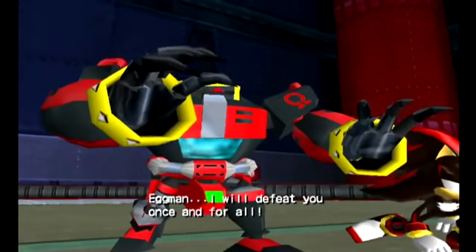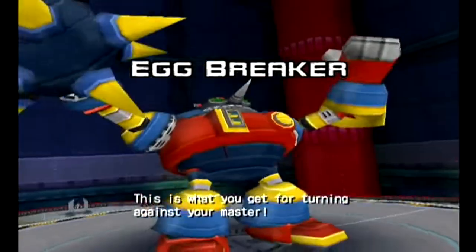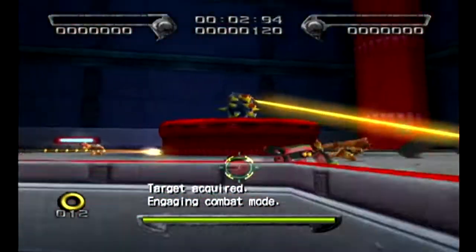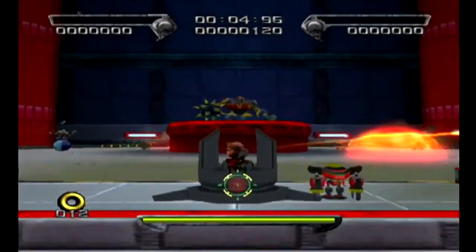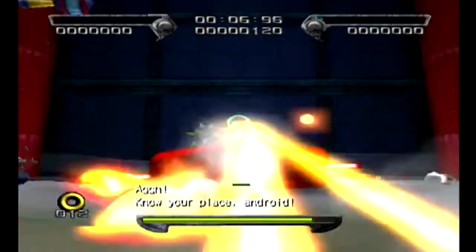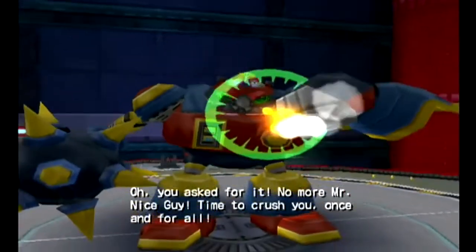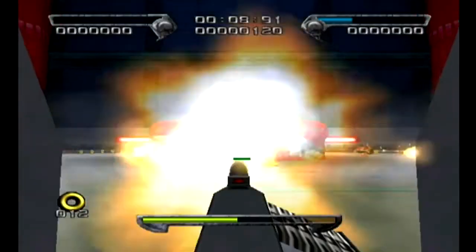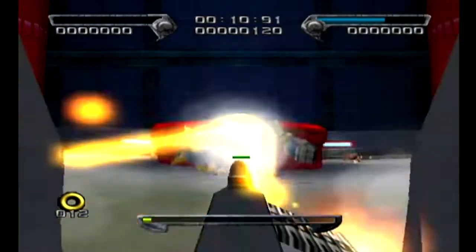At least Omega's voice is not as annoying here as in 06. Now, here's the Egg Breaker, folks. And to show how pathetic this boss is, I'm going to beat it in 11 seconds. Just go all the way to this turret and mash the B-button. Do this quickly because he will destroy the turret. Just aim, fire, and done.